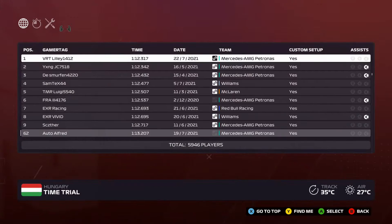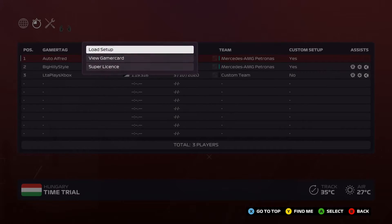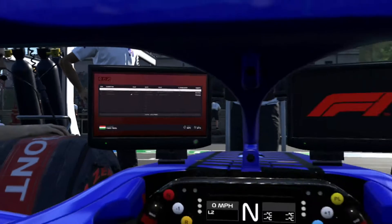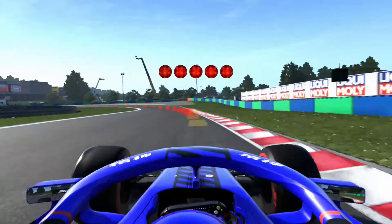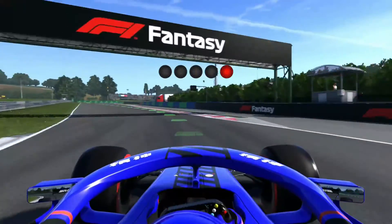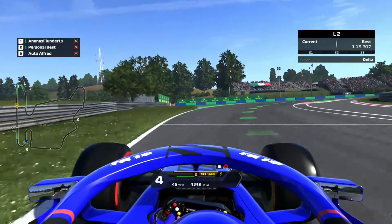Hey everyone and welcome back to another track guide video. Today we are back and doing the Hungaroring, which is of course the Hungarian Grand Prix track. Brief description: it's a very tight and twisty track, sometimes described as Monaco without the barriers, or just a massive go-karting track. But let's go through the in-depth analysis.